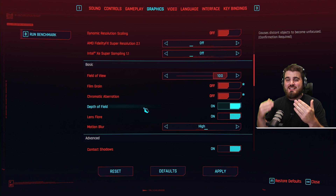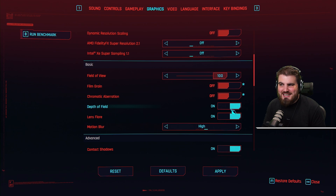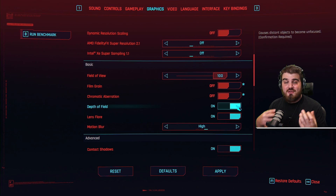Depth of field makes distant objects look a lot more blurry, especially when you're aiming down sights. It does look a little realistic, but it's not something I like in games because I want as much visibility as possible, so I turn that off.